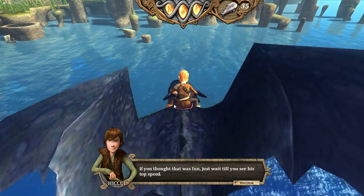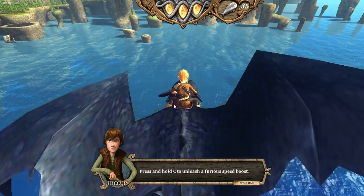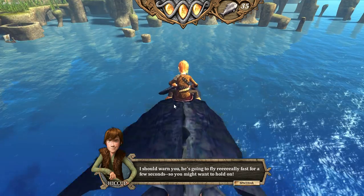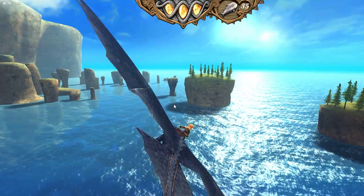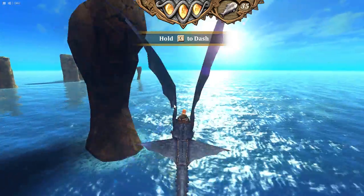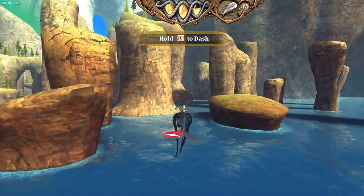If you thought that was fun, just wait till you see his top speed. Press and hold C to unleash a furious speed boost. I should warn you, he's going to fly really fast for a few seconds, so you might want to hold on. We're going to try and see if we can make it through here like that.